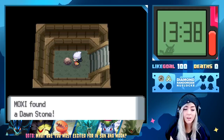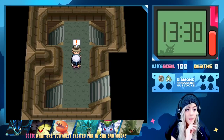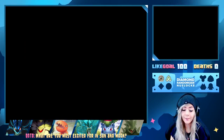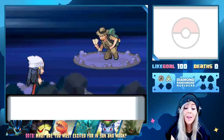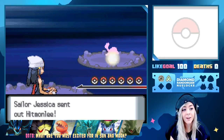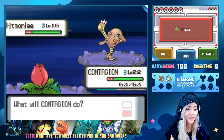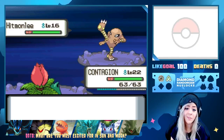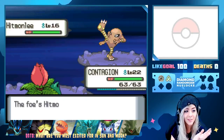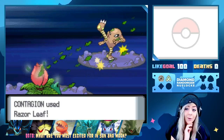A Dawn Stone — that might come in handy later on. A random trainer challenges us — my bad, I thought maybe he was going to give us something. Sailor Jessica sends out Hitmonlee. That's a weird cry for Hitmonlee. We're going to Razor Leaf — Meditate raises Attack not Special Defense. Whoa — I was wrong, that's scary.